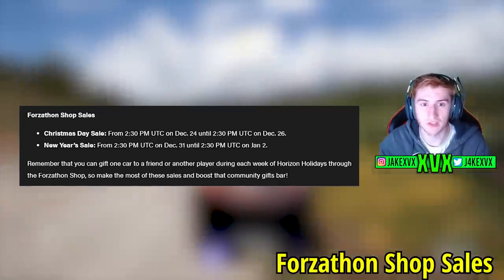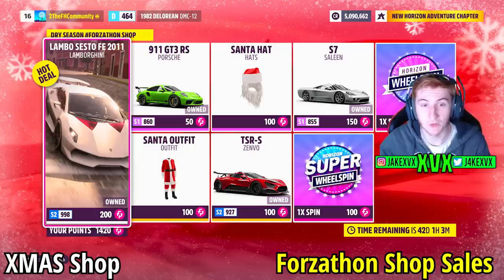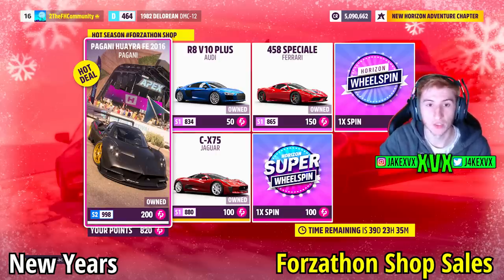I have screenshots of the sales right now. The Christmas Day Forzathon shop sale features the Lamborghini Sesto Elemento Forza edition, the 911 GT3 RS, the Santa stuff and a Zenvo - pretty cool cars in there for very cheap, so make sure to get on Christmas Day. The New Year's shop has the Pagani Huayra Forza edition, R8 V10+, 458 Speciale and the Jaguar CX75.